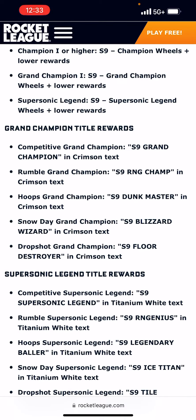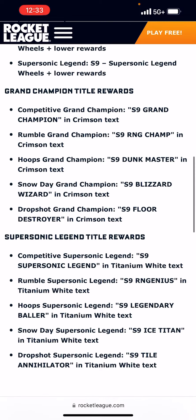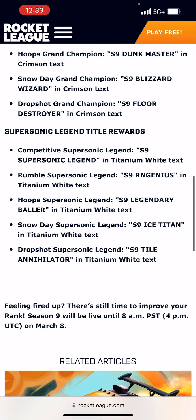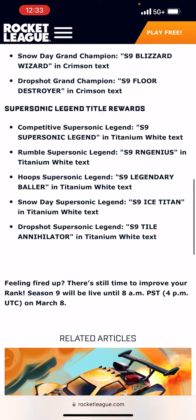You still get the same old titles: Grand Champion, RNG Champ, Dunk Master, Blizzard Wizard, and Floor Destroyer for Competitive, Rumble, Hoops, Snow Day, and Dropshot. And for Supersonic Legend, also the same thing: Supersonic Legend Rumble, Supersonic Legend Orange Genius for Hoops, Legendary Baller for Snow Day, Ice Titan, and Season 9 Tile Annihilator for Dropshot.